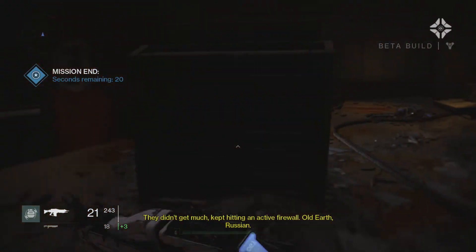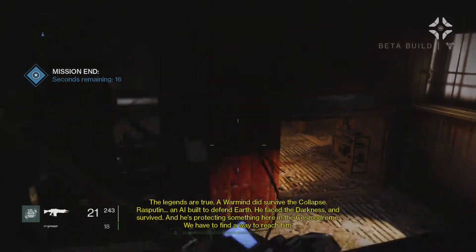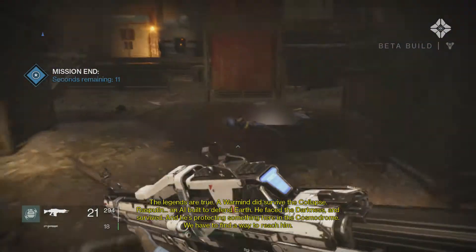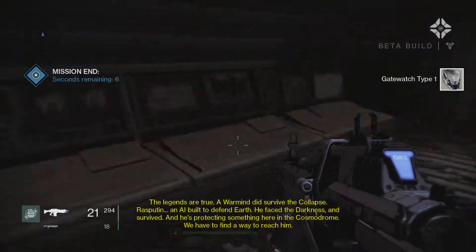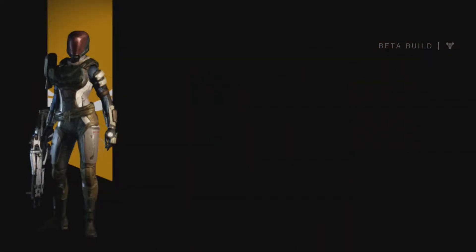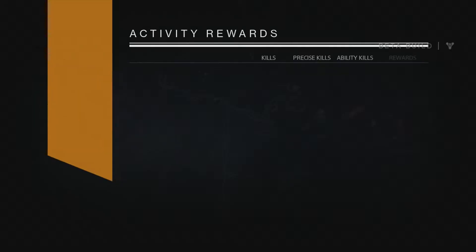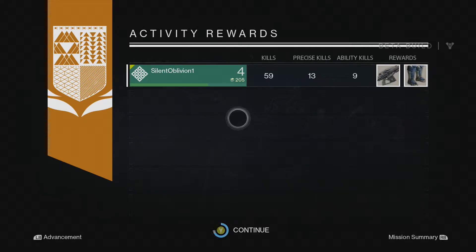I was really panicking about this mission due to the fact that I wasn't the level it said I should be, but we got through it with no major issues, which is good. Just having a quick look around before this mission finishes to see if there's anything to pick up. That is the mission over — I've got another upgrade there: the Fist of Havoc. I've got a couple of rewards as well. I'm just going to click Y to continue and exit this mission.